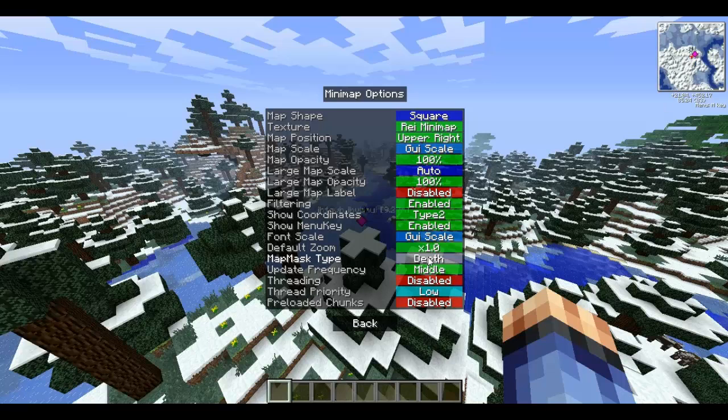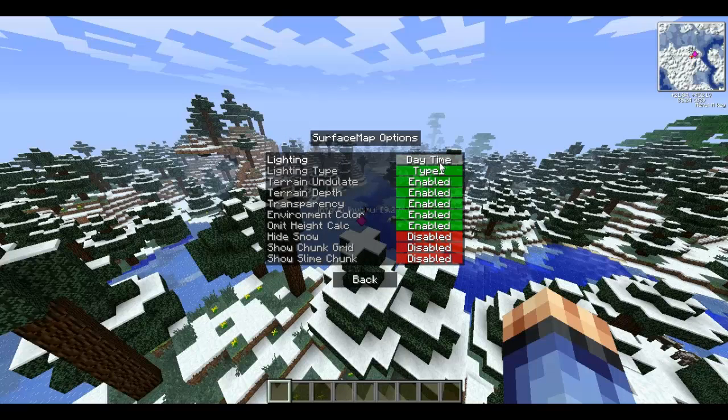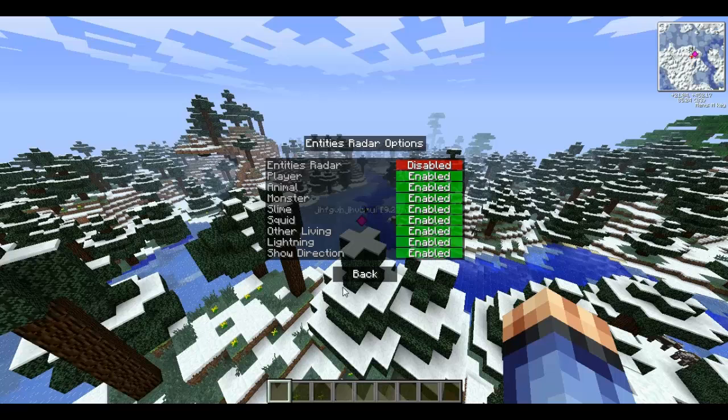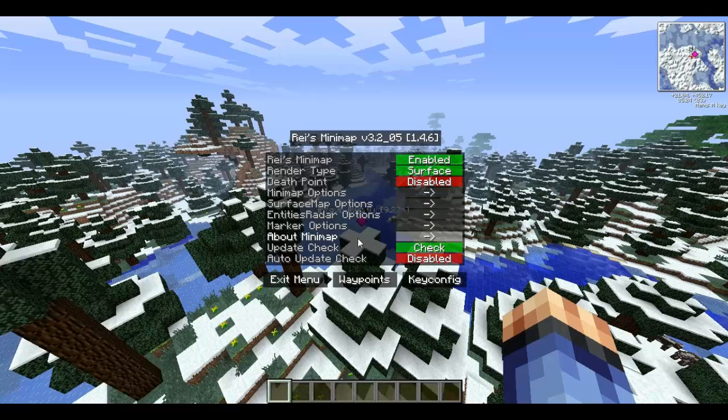Update frequency controls how fast the map updates. Threading can be enabled or disabled. Pre-loaded chunks — I'd keep it disabled to keep it lag free. There are surface wipe and lighting options like daytime and nighttime. There's also an entities radar so you can see where mobs are. The current version is 3.2_05 and the author is Ray FNSK — you can visit the forum in English or Japanese and check for updates.